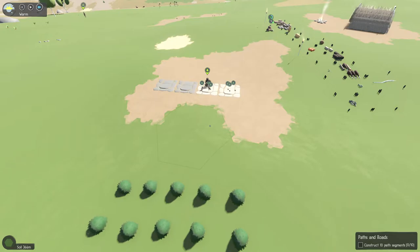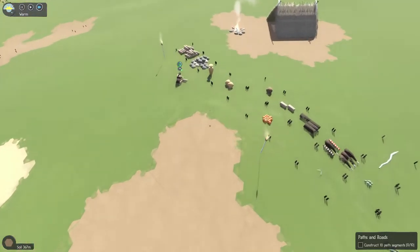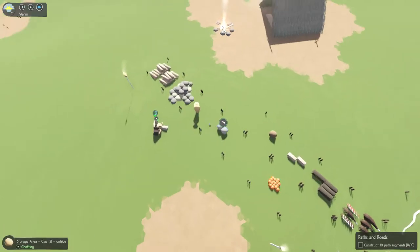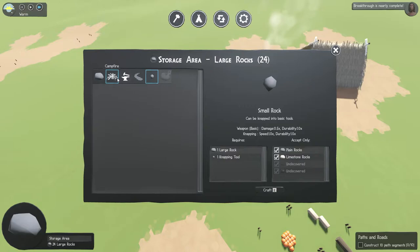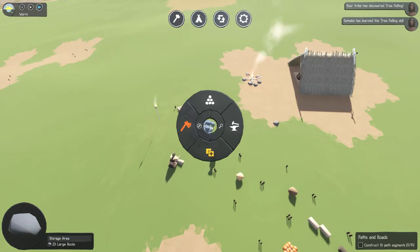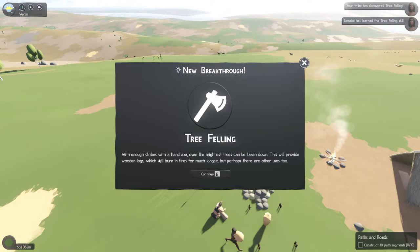Your tribe has discovered tree felling! Learn to fell a tree - with enough strikes of the hand axe, even the mightiest trees can be taken down. This will provide wooden logs which will burn in fires for much longer, but perhaps there are other uses too. That sounds fantastic. You brought back an apple - that's a fancy apple. We're going to want to plant that.